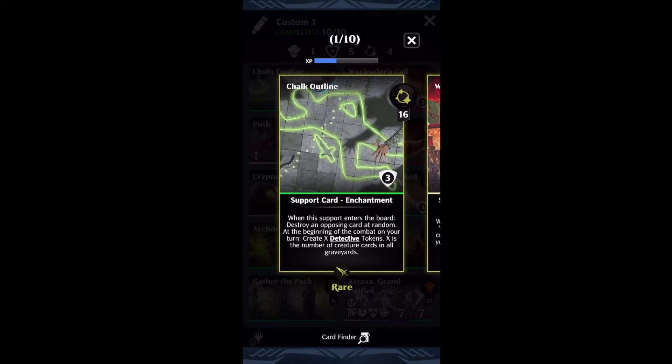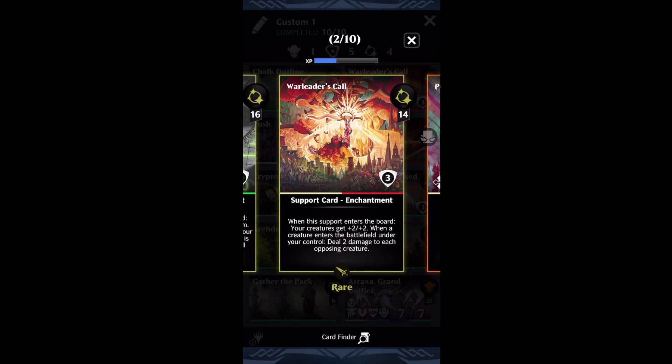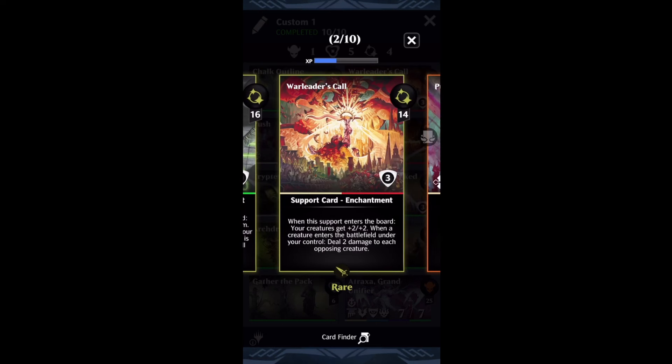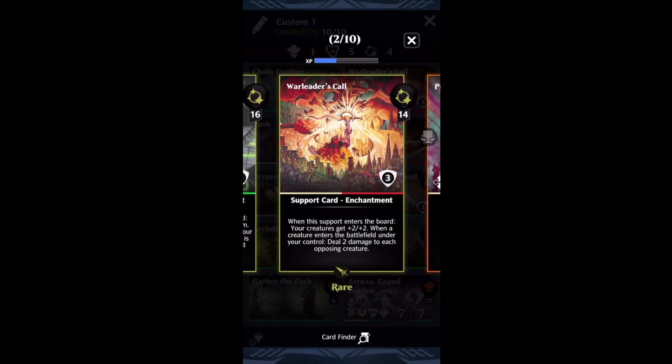Removal is definitely important. While Chalk Outline destroys things, I wanted to tinker around with some other really funny cards too, like War Leader's Call. When this enters the battlefield, your creatures get a permanent +2/+2 — that's not a big deal — but the actual big deal is that when a creature enters the battlefield under your control, you do two damage to each opposing creature. It's not hard to envision Chalk Outline giving you 10+ detectives a turn and the kitties giving four to six more, which means you're doing somewhere in the realm of 20 to 40 damage to each opponent's creature every single turn. Your opponent is really not going to have creatures down. So War Leader's Call serves as amazing removal and synergizes great with the deck.